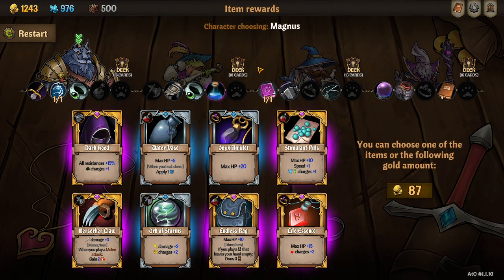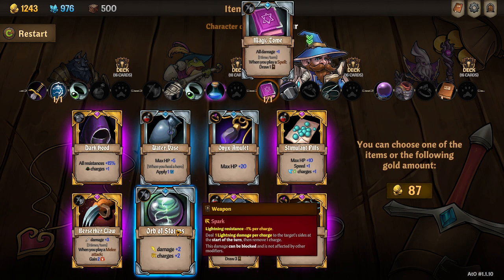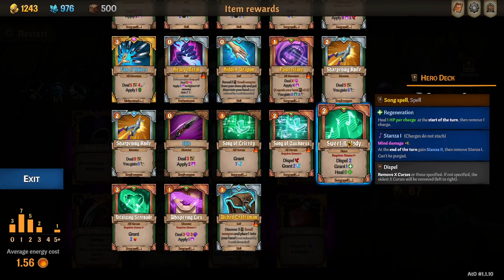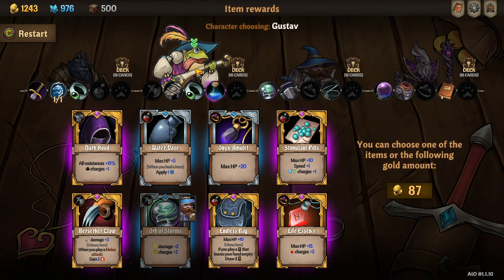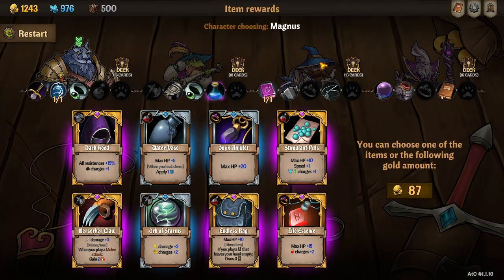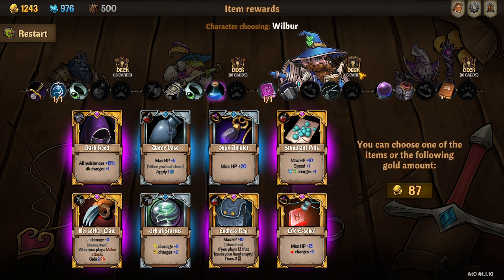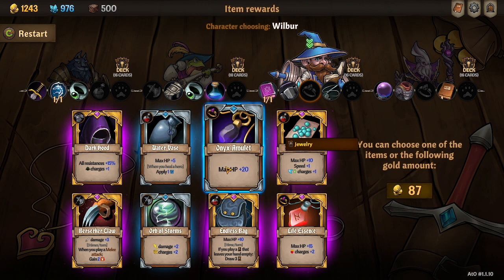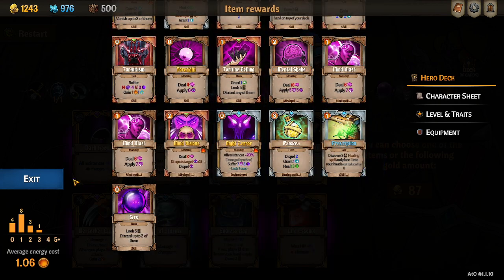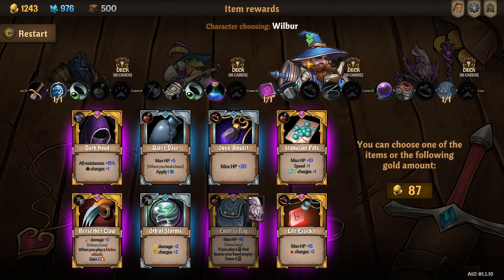All right, let's check the bag. I think I'm going to take the orb of storms here. If we trimmed Gustav's deck down to cost even less, this bag is going to be kind of nice. But Wilbur's running out of cards every turn almost though, so we're actually going to restart. Although orb of storms is extremely good — actually, I'm making myself contradict myself over and over. Really tough choices here. Actually we'll go endless bag on Nezglect — he's got a lot of cheap stuff — and then we can orb of storms as well.